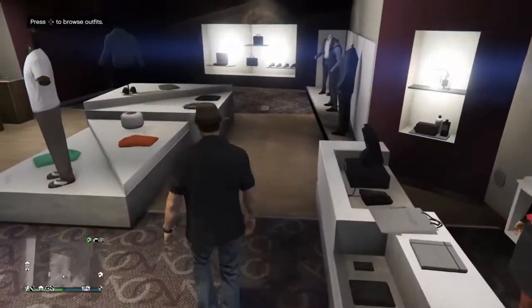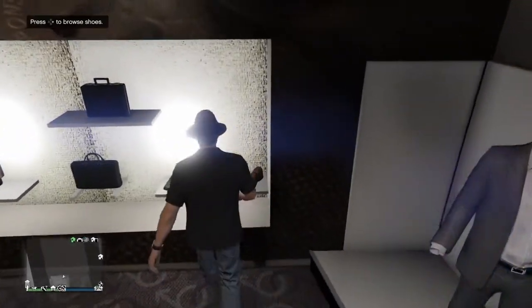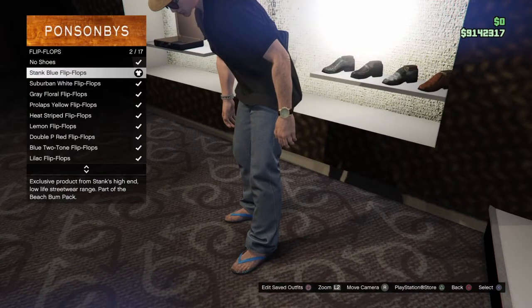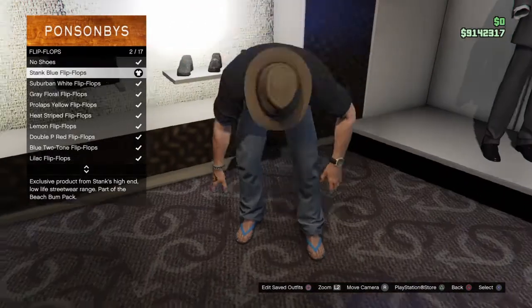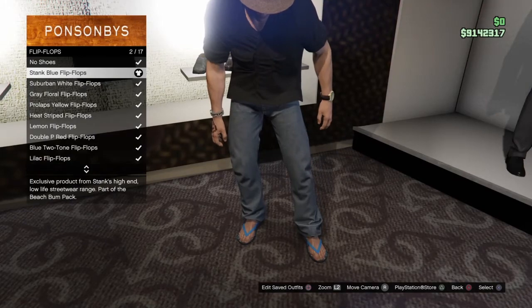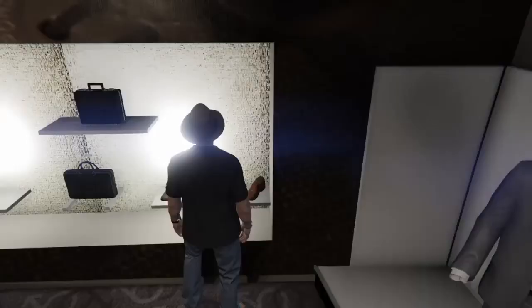Once you've done all that, go over to shoes and then go to flip-flops. You can be a little creative here and select whatever pair of flip-flops you enjoy. I picked the blue ones because I think they look a bit better. I forgot what color he actually wears - I'll put a disclaimer in the video, because there aren't really any full body model pictures of El Rubio on Google at the moment since it's only just recent.